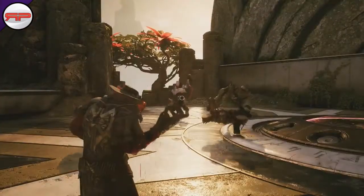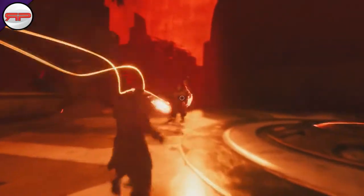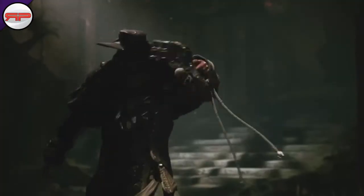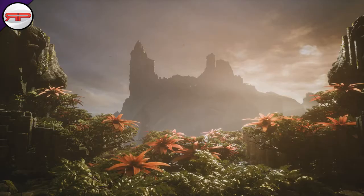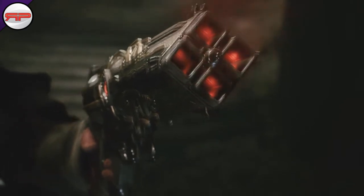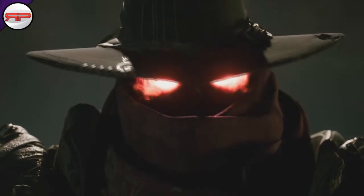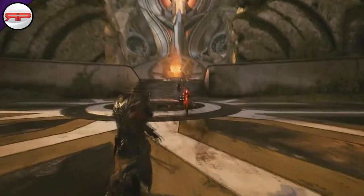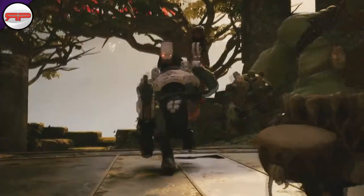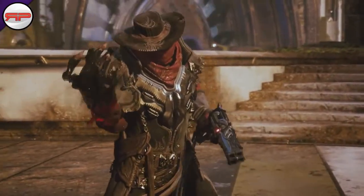His standard attack is called Revolver — Revenant carries a revolver with four rounds. Upon consuming these four rounds, he will automatically reload. Failing that, you can use R1 or right mouse button, which is called Hellfire Rounds, to reload at any point in time. Doing so causes passive bonus damage on your fourth shot, so instead of waiting until you've run out of rounds, you can reload early — say with only one bullet fired — and your fourth shot will do bonus damage.